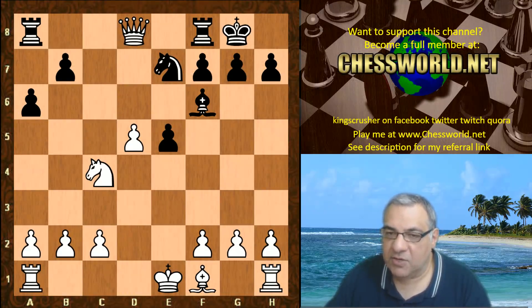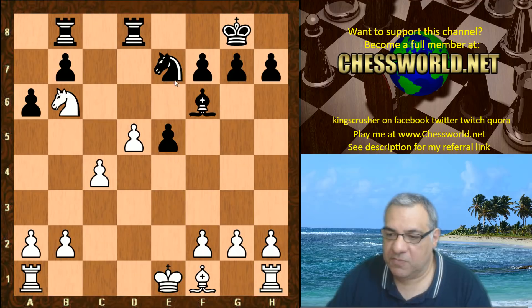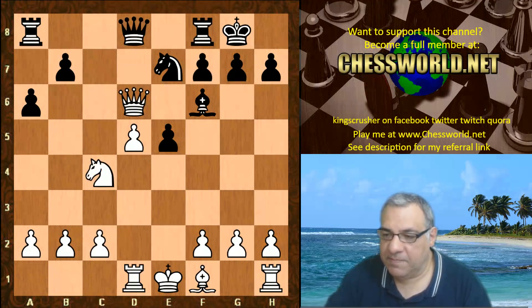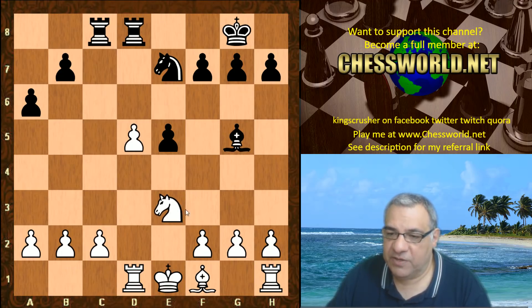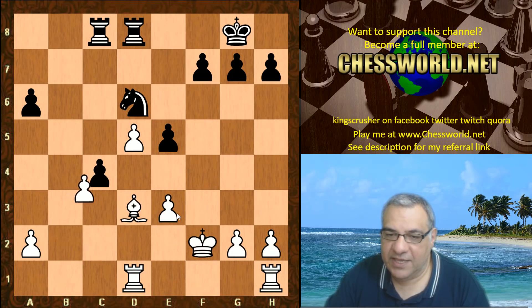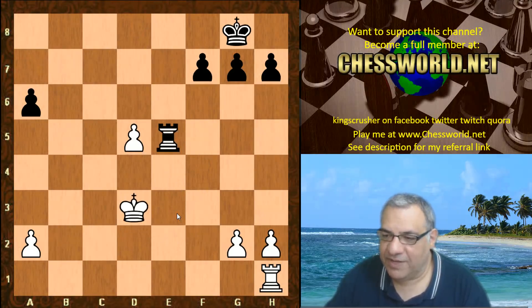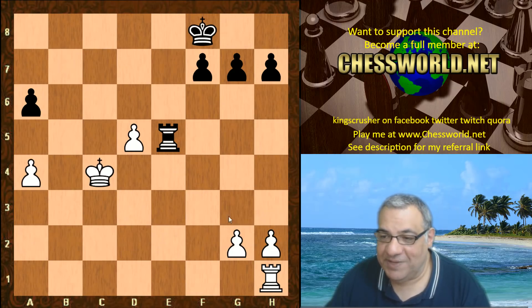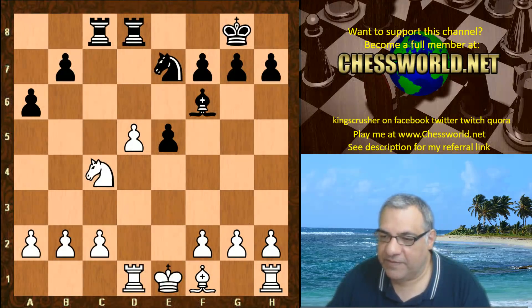It was also possible to take on d8 and then play Knight b6 hitting the rook. So Rd1, Rook c8, Queen takes, Queen takes and now d6. Here if Ne3, black should have sufficient pressure with Bishop g5 to at least get a position with dynamic quality — it should be totally equal. So Ne3 probably doesn't do Lila too much favors. So we have d6.